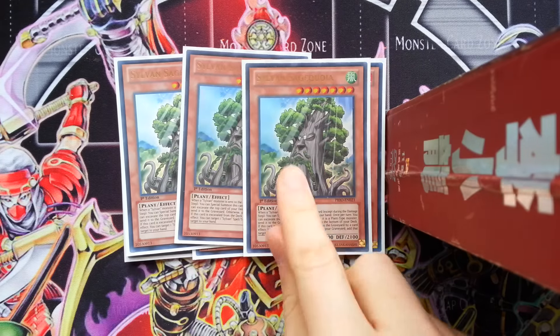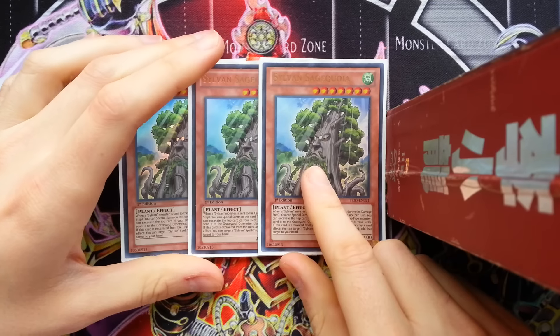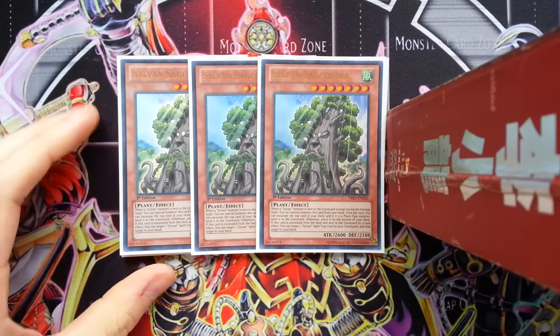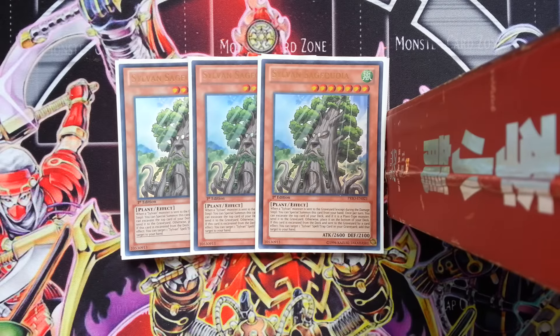Same with Sage Koya. This is actually one of my favorite cards in the deck. The more that I play this deck, the more I realize how amazing this card is. Essentially what Sage Koya does is whenever a Sylvan monster is sent to the graveyard, you can special summon it from your hand. It's only once per chain, so if you have two Sage Koyas you can't summon both. But it just gets your combos continuing. And this card makes arguably the best card in the extra deck, which is Aurea. You've got to play three of him.